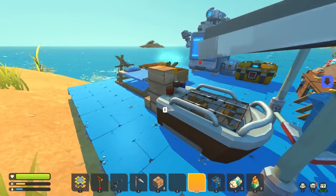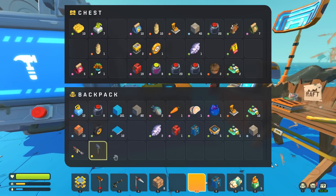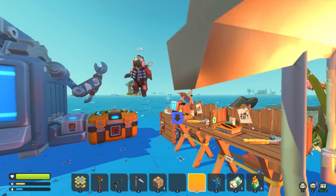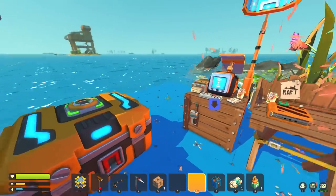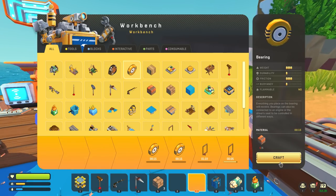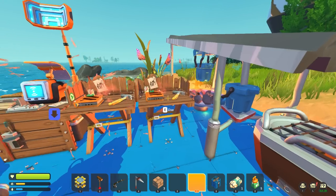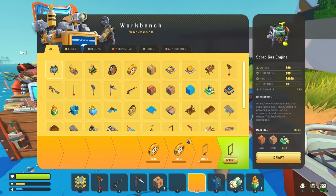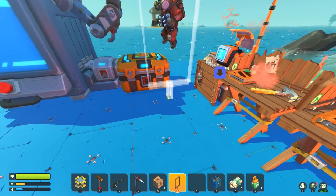We need to find an island that has more than just two trees. I see a bunch of them there. Obviously we need to get moving. But once we have enough, we can build up some wood structures and build a whole second floor. Move the crafting upstairs — expand upwards instead of outwards. True that.